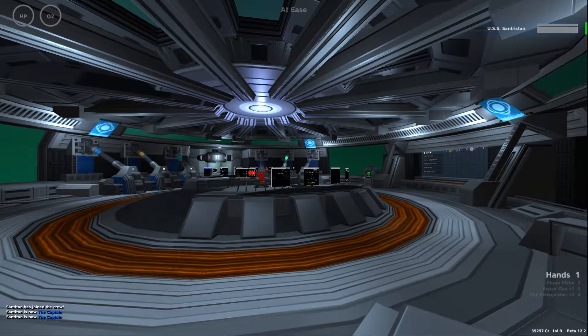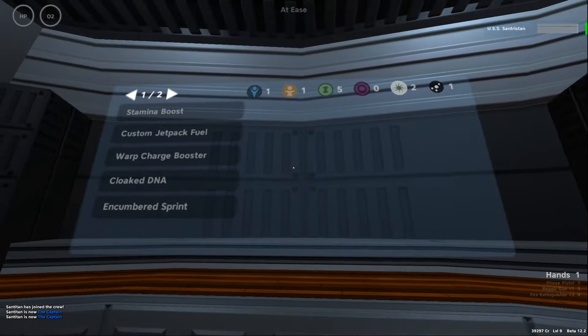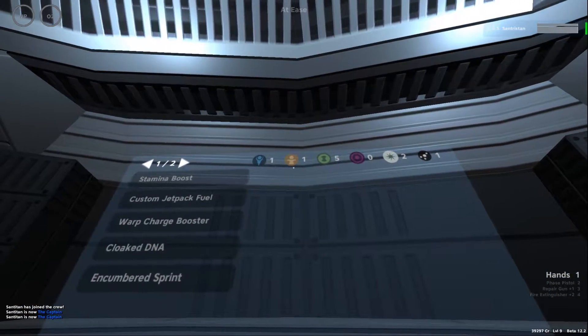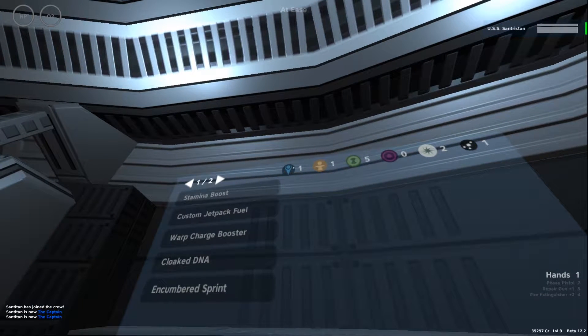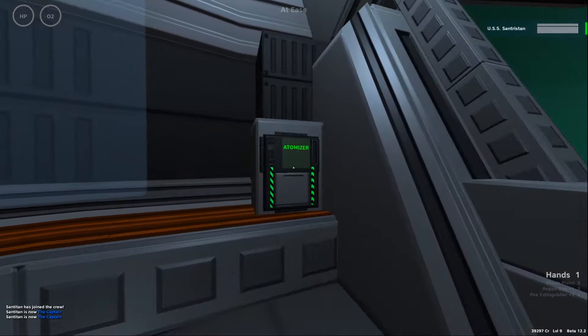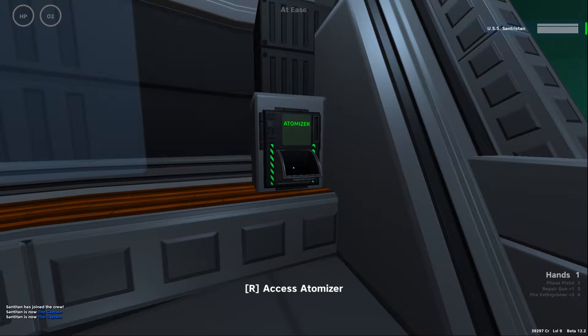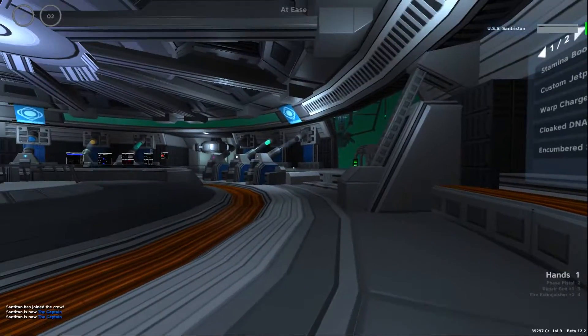Welcome to my next tutorial on Pulsar. Today we are going to have a look at the research system. There are six different research points that you can get, and you get them by collecting plants. The plants end up in the atomizer and will be transferred into research points.